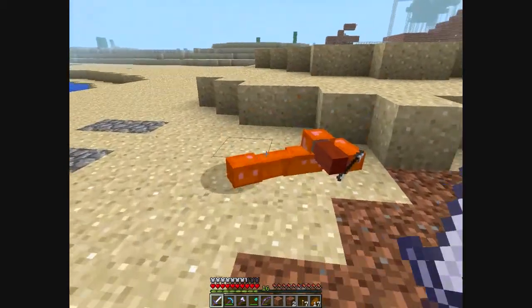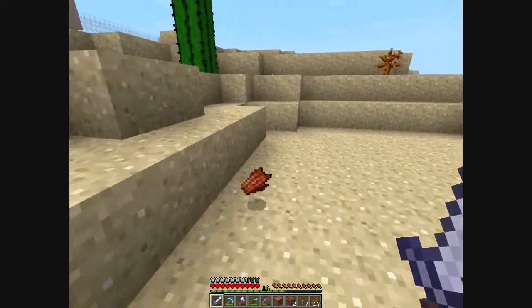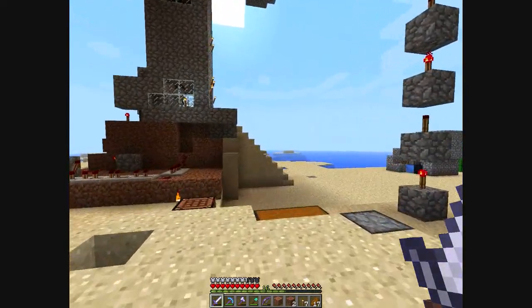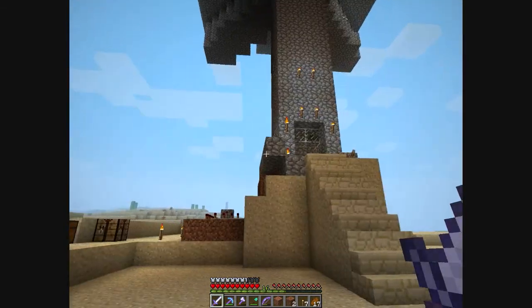They're a lot harder to beat. My inventory is kind of full right now — I'm making an automatic sugarcane farm. I have rotten flesh, gunpowder, bows — I have TNT. I can make tons of TNT now with this spawner. It's mobs on demand — it really helps.